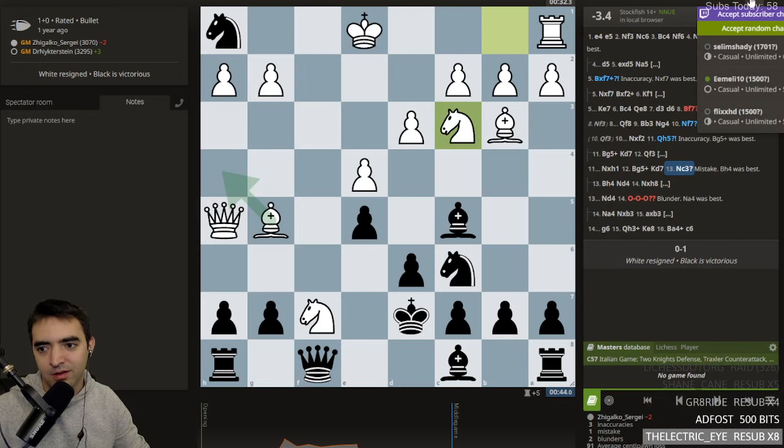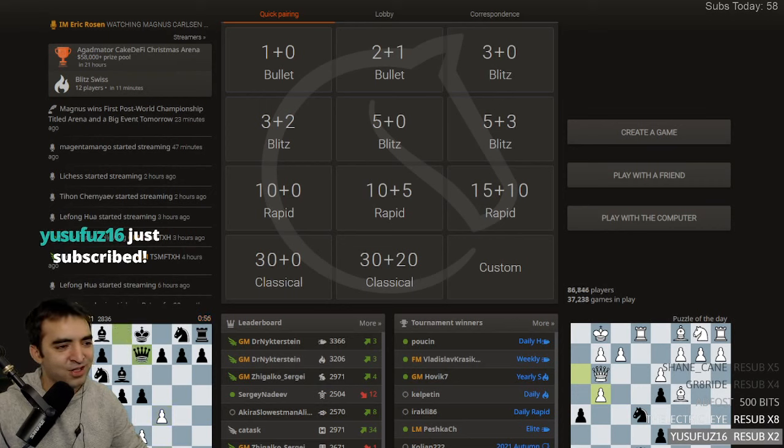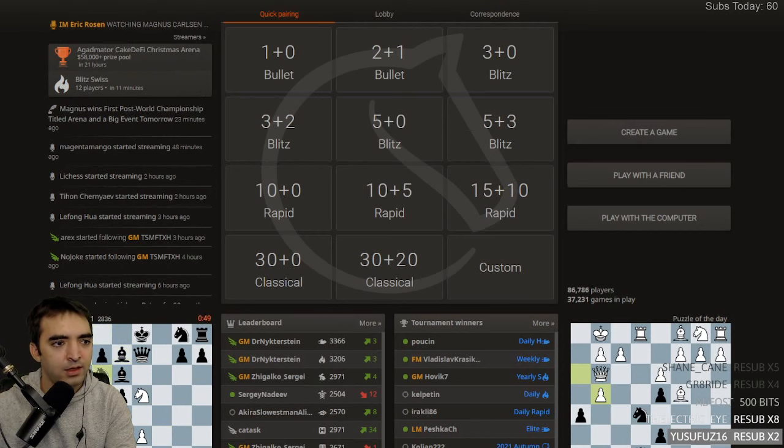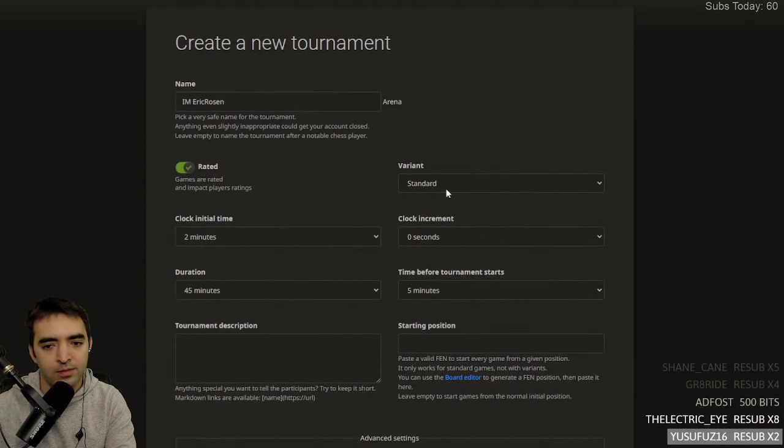So what to do — I could run a tournament. I should change the title since I'm no longer watching Magnus. I'll run a viewer tournament. What should the format be — maybe three minutes? Actually, let's do preparation for tomorrow's bitcoin tournament. Let's make it two-minute chess — I know that's kind of fast for some people but I want to prepare. And I'm going to practice berserking every game. 45 minutes — this looks pretty good.